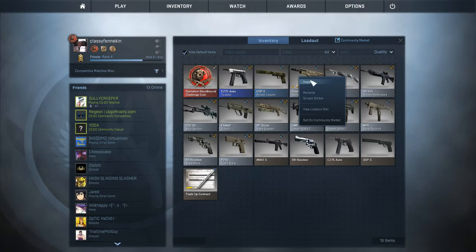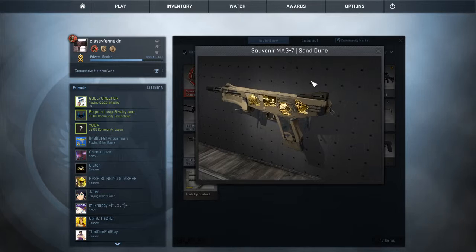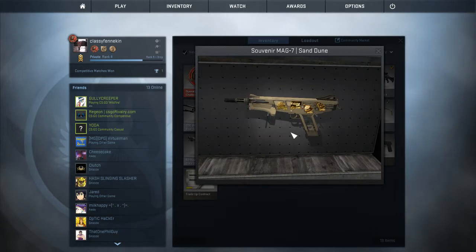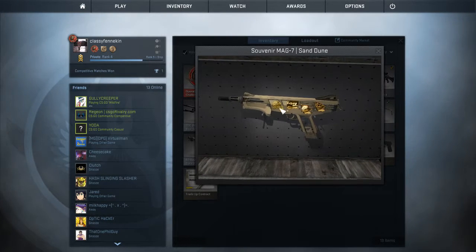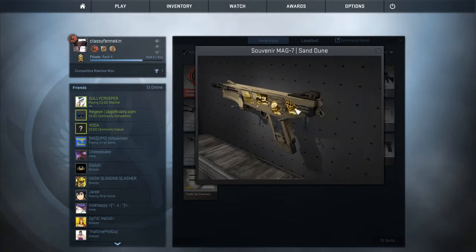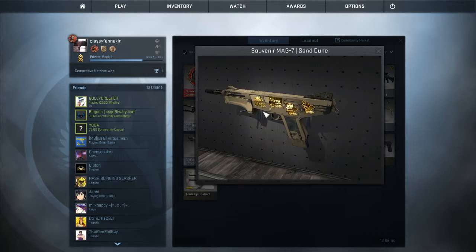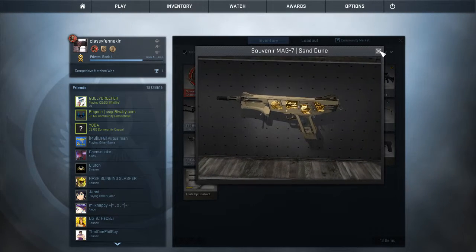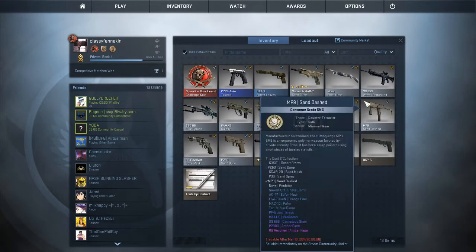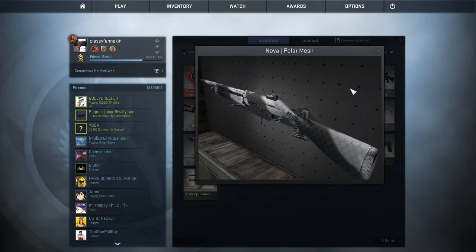Here's one of my prides and joys right here — minimal wear Souvenir MAG-7 Sand Dune. It is an ESL Cologne 2015 souvenir. It has all gold stickers: a Friberg sticker, a Virtus.pro sticker, a Ninjas in Pyjamas sticker, and the gold Cologne sticker. I wanted the Cloud Nine one but yeah, it's just minimal wear.